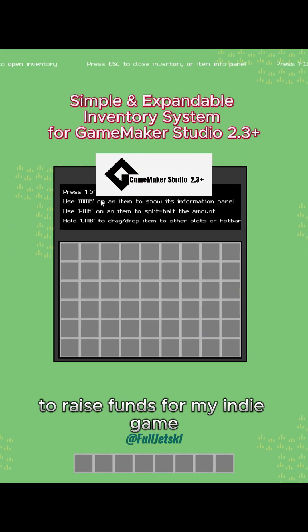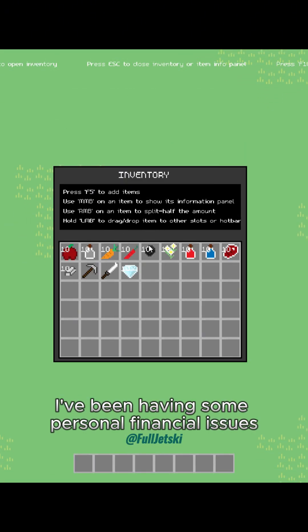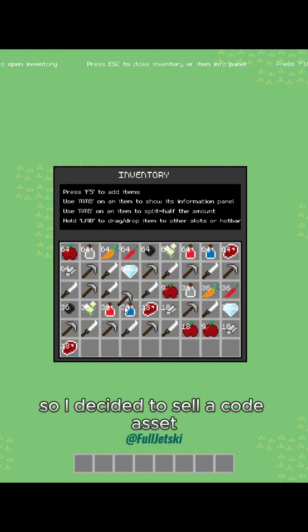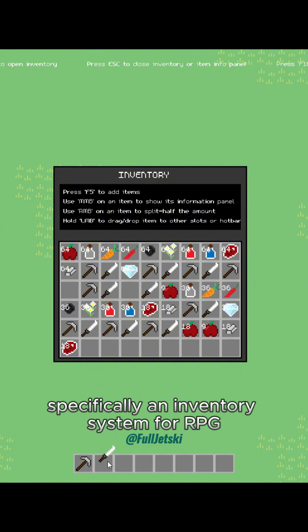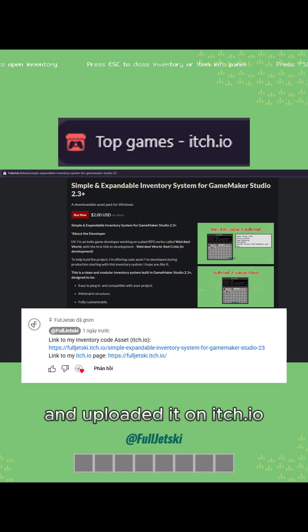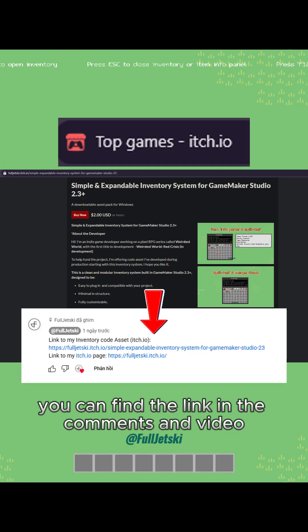I'm selling code assets to raise funds for my indie game. I've been having some personal financial issues trying to keep the project going, so I decided to sell a code asset — specifically, an inventory system for RPG, survival, and similar types of games — and uploaded it on itch.io. You can find the link in the comments and video description.